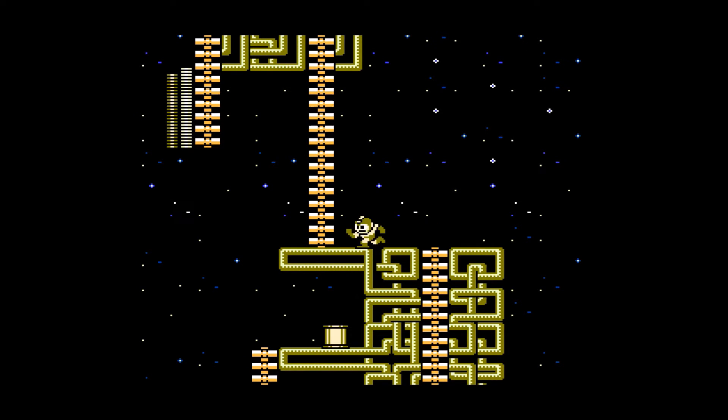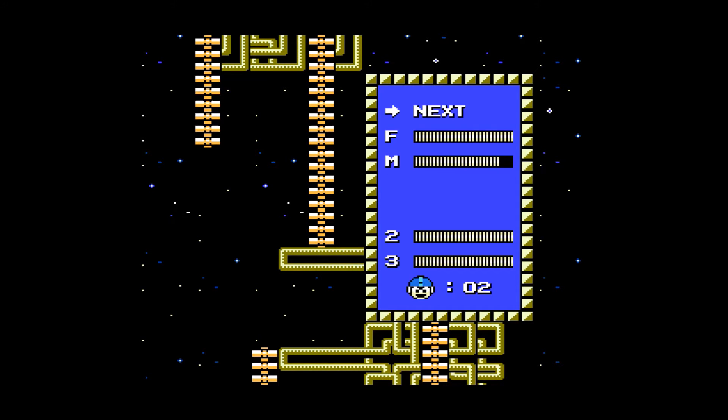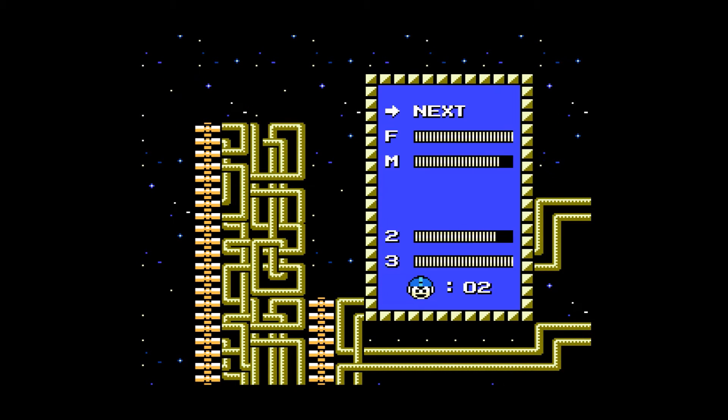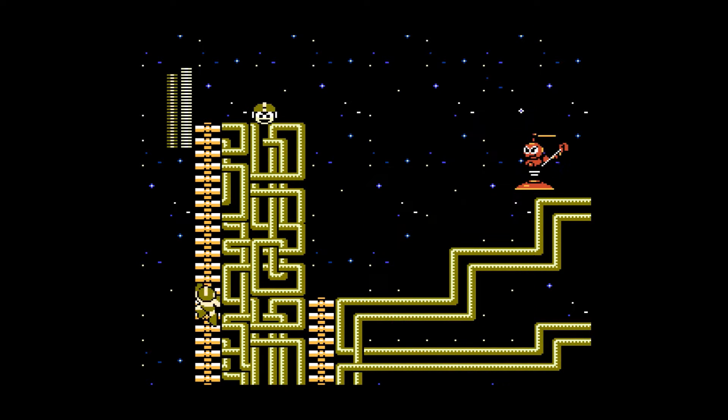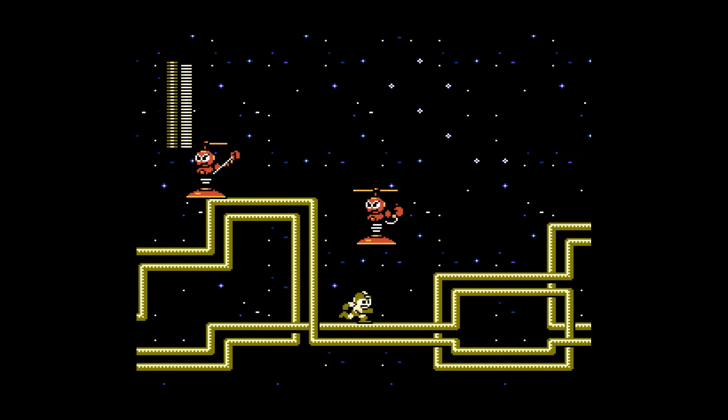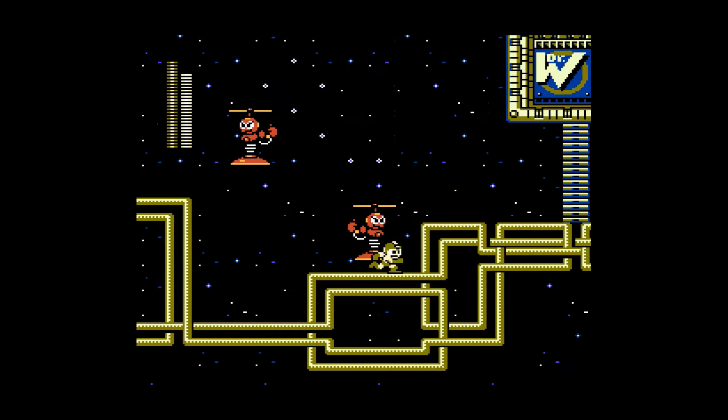I'm going to go ahead and grab this energy tank. So I rented this at Blockbuster Video, back when Blockbuster used to actually sell video games. If you go over this ladder over here, you can actually get — I think there's an extra life up here I can grab. That was the one thing about Mega Man that kind of demanded extra playthroughs: you had to figure out how to get to all of these different spots on each stage, because each stage has little hidden power-ups.